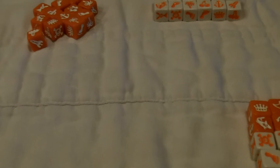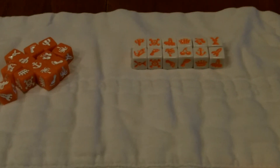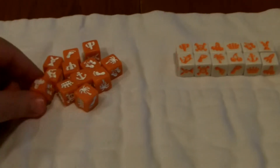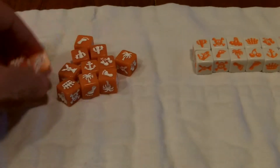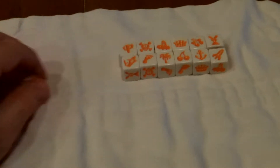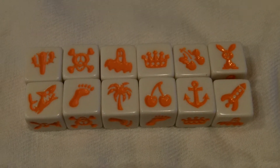The game is very, very simple. It is comprised of 36 dice — half are orange with white pictures on them and half are white dice with orange pictures. There are a total of 12 different images on the different dice.